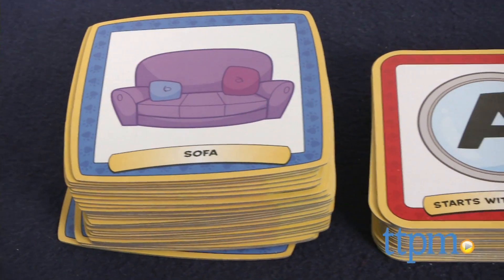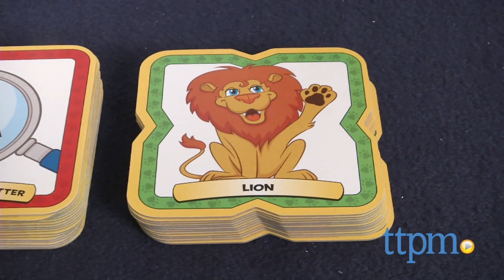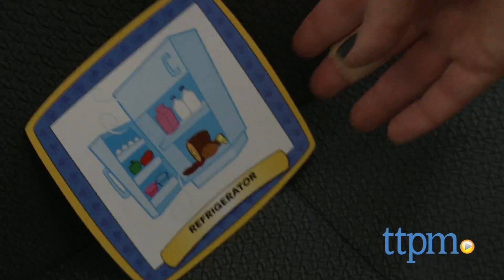You start by selecting 10 location cards, 5 search clues, and 5 animal cards. Set aside one location card — this is where the search will start. If you've chosen a chair, for instance, hide the next location card on the chair.